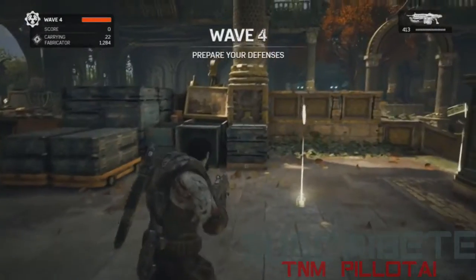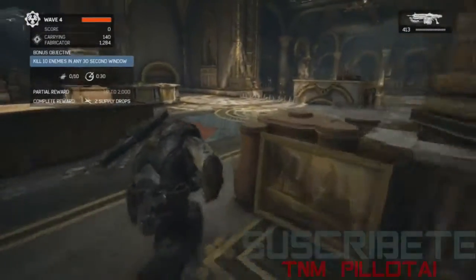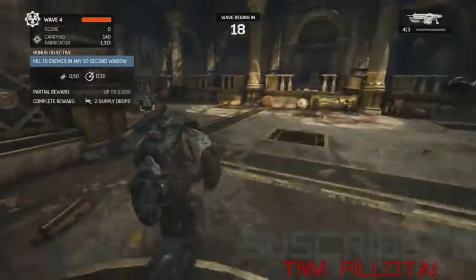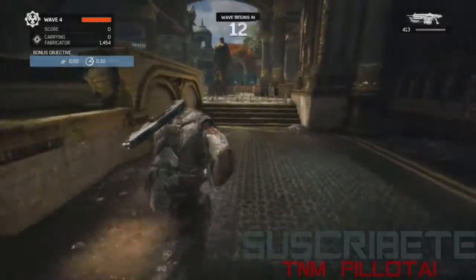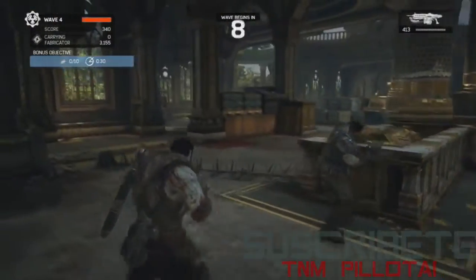Rod said they can't make it to wave ten — very embarrassing. Let's see what they can do as it gets more difficult from wave seven through ten. If they pick up energy between waves, they don't get the bonus — you're getting about half the energy you could be getting if you pick it up during combat. It forces the scout to be aggressive and get out there.